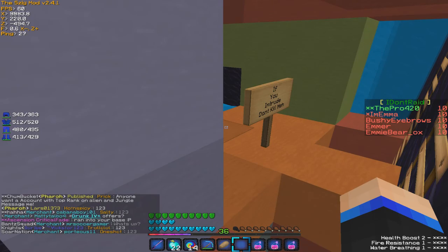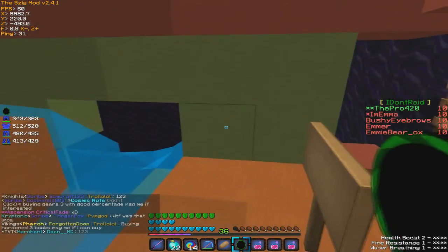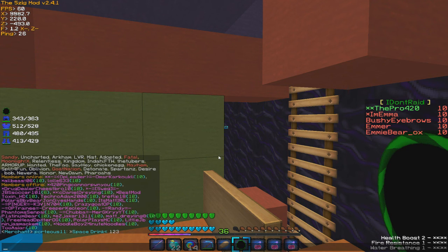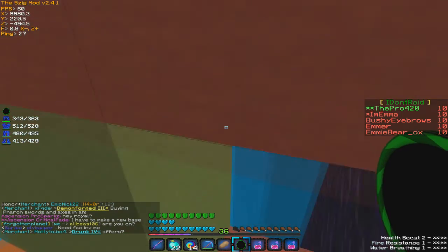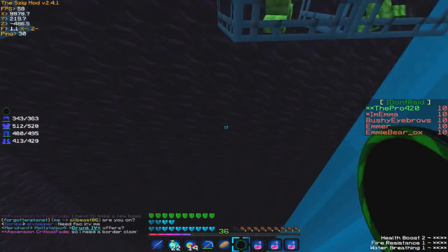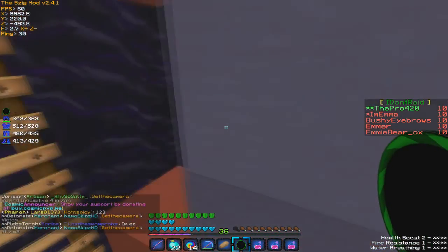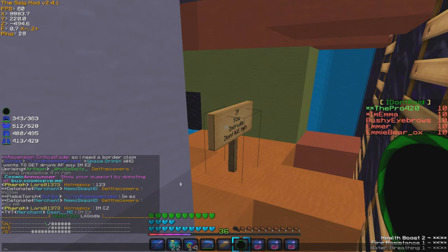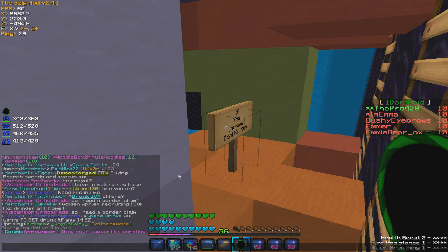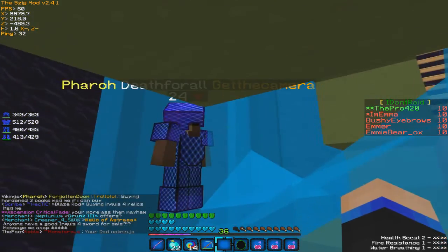I really want that IG, and I'm pretty sure I could creeper egg it. I can't really lightning it myself — I might need to get somebody here. Let me message to see if someone's on. If I can get somebody here who can lightning it, I can try and get these. I got somebody — Death For All is coming to help.